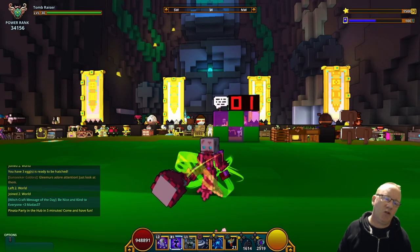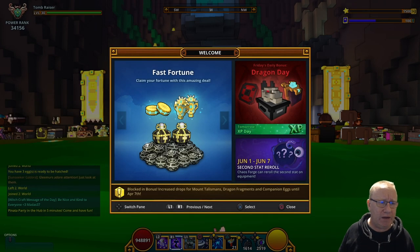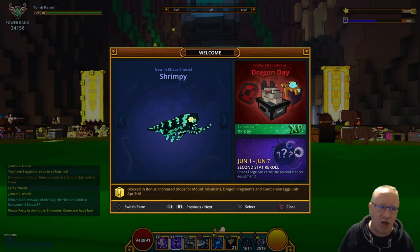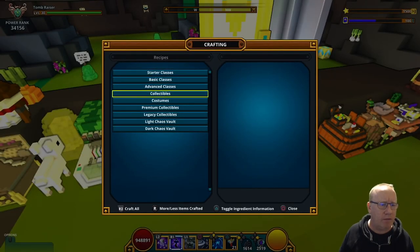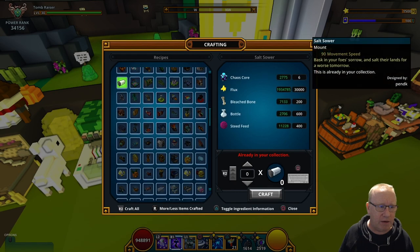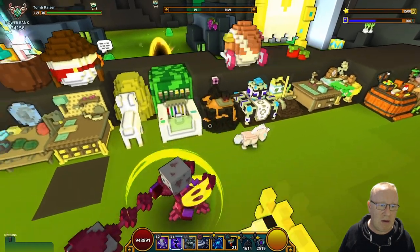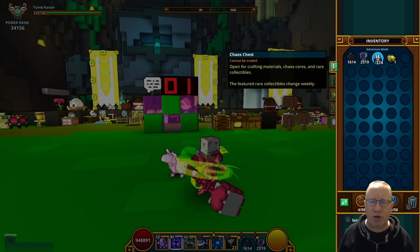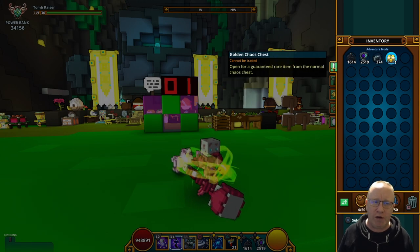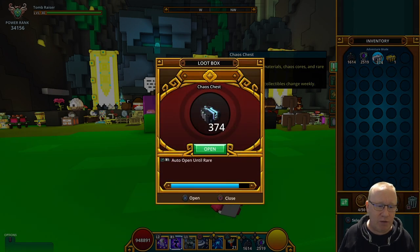Hi guys and welcome to another one. We have got something new in chaos chests — it is Shrimpy and he looks like a mount. Let's check in collectibles, scroll all the way down and here he is, a mount with 90 movement speed. Hopefully we will be able to get him out of the chaos chests. We have got 374 chaos chests and one golden chaos chest, just in case.